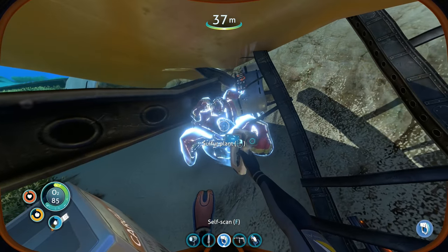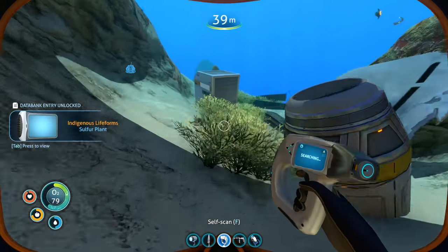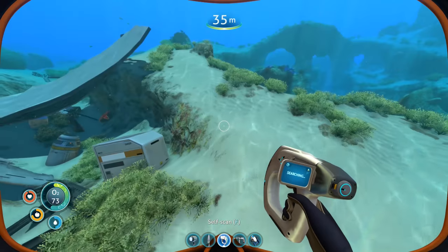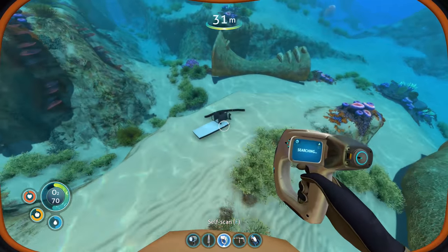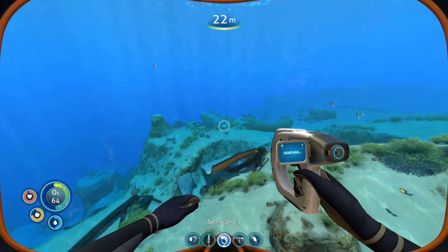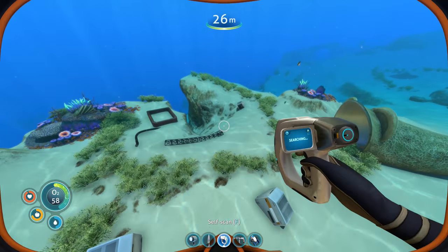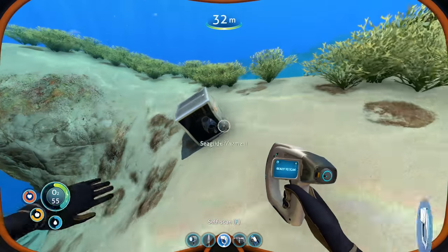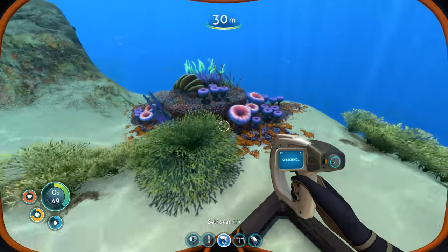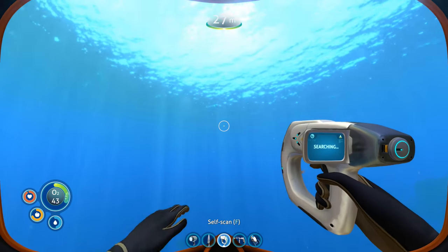Grab some of the sulfur stuff. I guess we could learn more about the sulfur plant. There we go, got it. Sulfur plant - indigenous life forms. Nothing else here I can scan, seems. A little bit more wreckage over here. But nothing scannable. Let's go back. There's a little bit more over here but I don't know if any of it's scannable. Sea glide fragment - that's going to give us extra materials since we already have the recipe. Some titanium right there - nice.